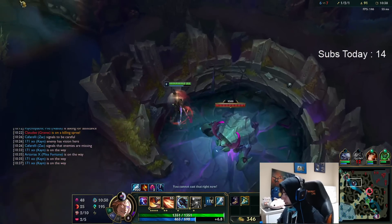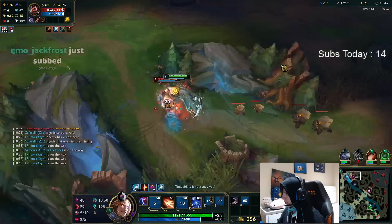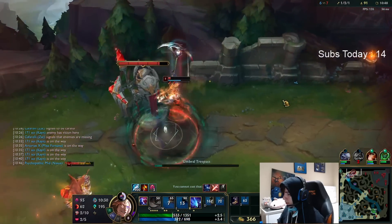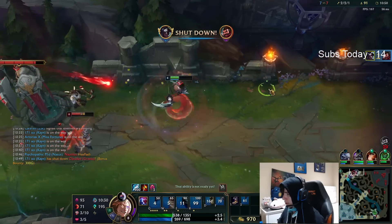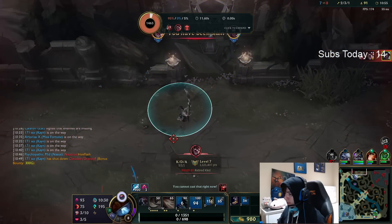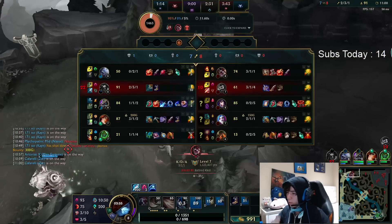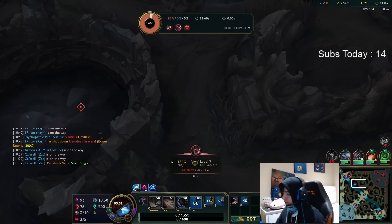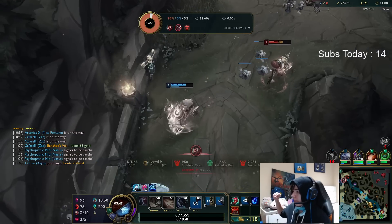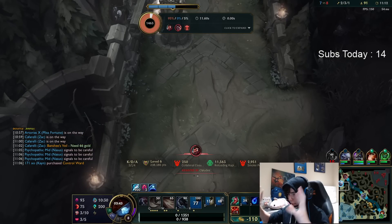A lot of you are probably wondering if I'm going to still get tier two. I probably will, but I don't think I'm going to buy the energy item as a third item — I'll probably buy it fourth. I got the shutdown and I can go get my form and make some magic happen, boys. I'm going back to base again because I want to get my tier two boots — with great power comes great responsibility to be all over the map.